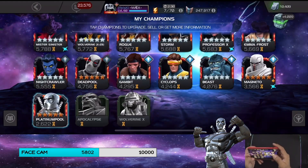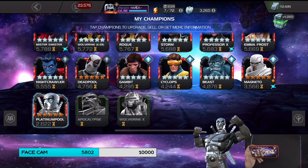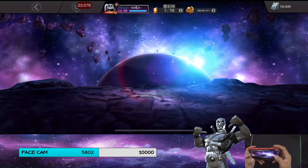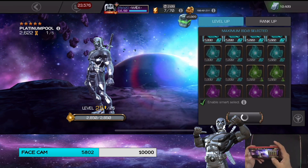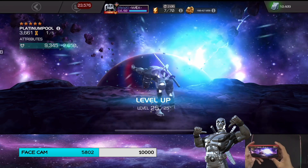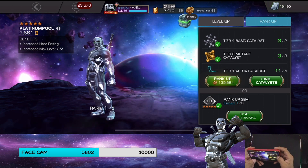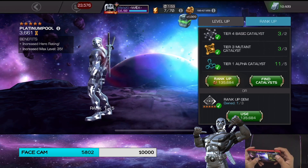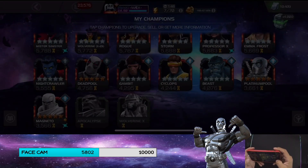We get a new champion guys! Let's very quickly in this video see how high we can get him up. We're just missing Apocalypse, which is coming out in a few days, and the champion we cannot get at all at the moment until Kabam releases another event - Weapon X Wolverine. There's no special rush on getting them. Oh guys, we can take him to rank two but I need those T4 catalysts for another rank up - we have a gem but only one. Oh he just looks so cool!